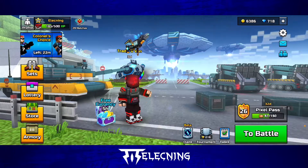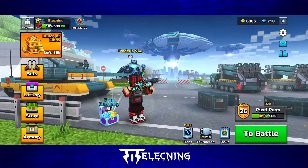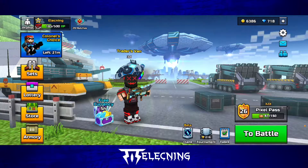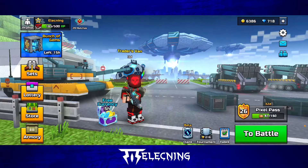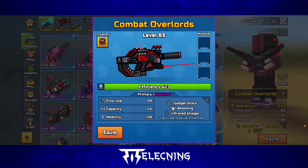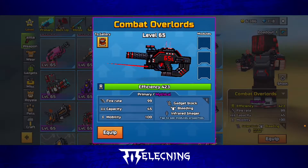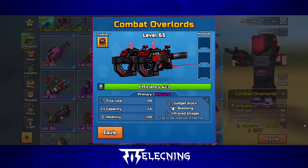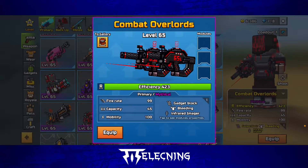Yo, what's up guys, Lightning here, welcome back to another Pixel Gun 3D video. In today's video I'm just gonna do a little review for the Red Skull set, because it's been a hard minute since I got this set and I just wanted to let it have a little try in today's episode. We've become a combat overlord level 65 and I haven't used these a lot, so I'm just gonna provide content and see how these things do in today's game.